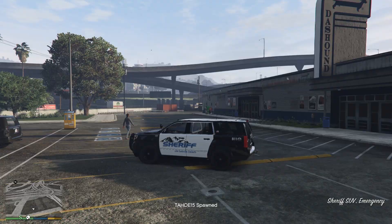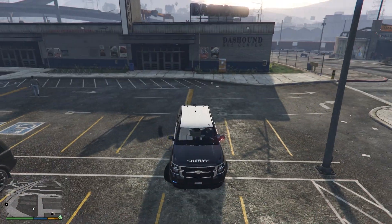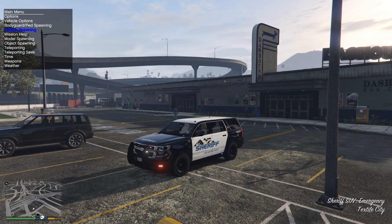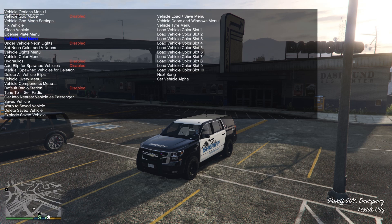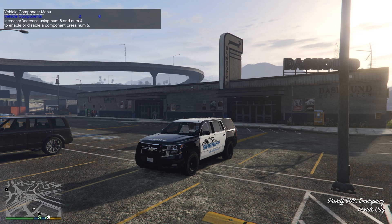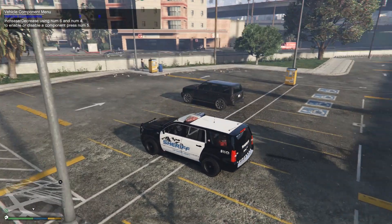The game associates that model with the Tahoe 2015. Hit Enter and there is our vehicle — the 2015 Tahoe by Captain14, very nice. You can also use the many light bars and everything that we can put on it. Right now it's just a slick top, so if we go to vehicle options and down to the vehicle components menu, we can pick the light bar.